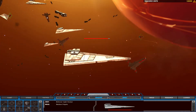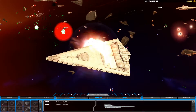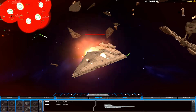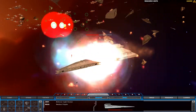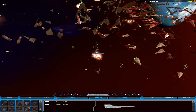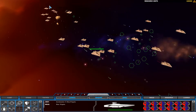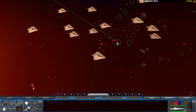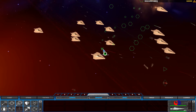Hold and engage, we've got contact. We've got enemy contact. Under attack. Hold and engage, we've got contact. Enemy contact, let's do this. Hold and engage, we've got contact. We've got enemy contact. Stabilizers offline. Ship under attack. Enemy contact, let's do this. Standing by. Ship under attack. Hold and engage, we've got contact. Enemy contact, let's do this. Understood.